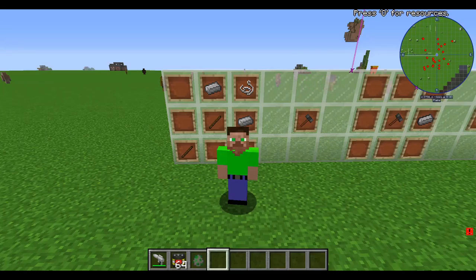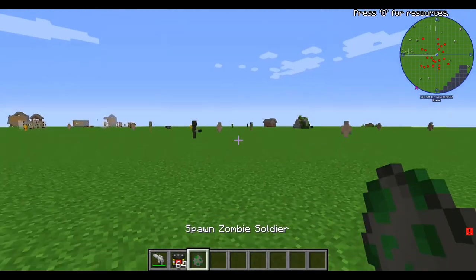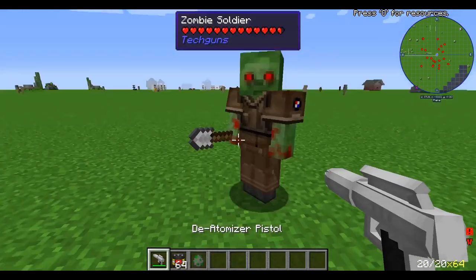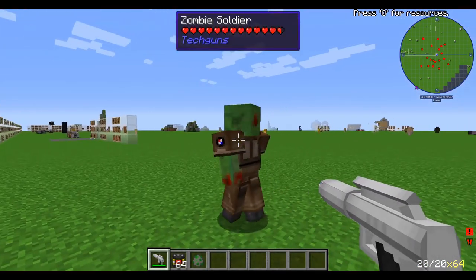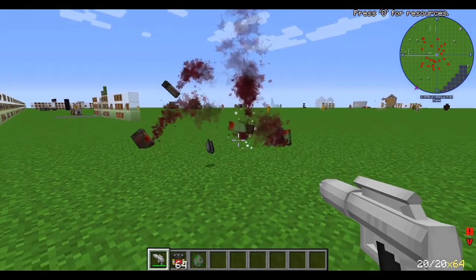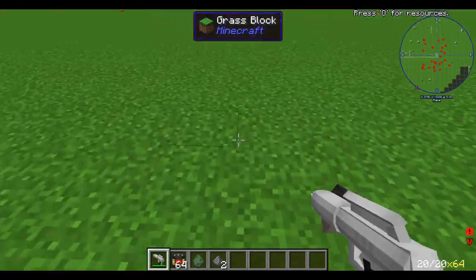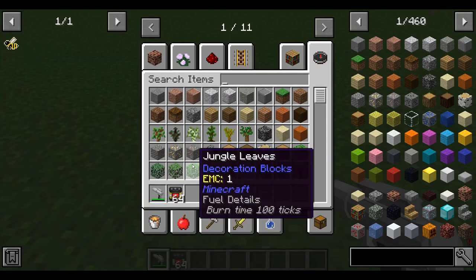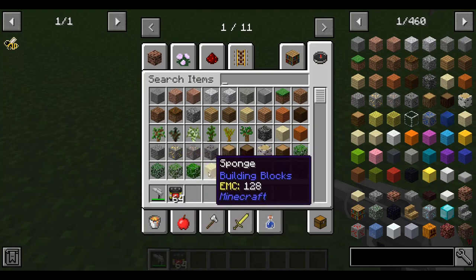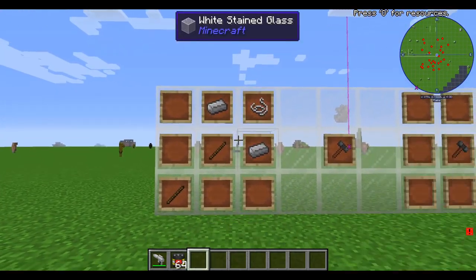Hello everyone and welcome back to another video. Today I will be showing you how to make, use, and load the de-atomizer pistol from Tech Guns. As you can see, here's a zombie soldier. Let me just shoot him twice. You'll pretty much be capable of two-shotting any mob. It may not be as good as some of the other guns in this mod, but today I am doing the de-atomizer pistol.